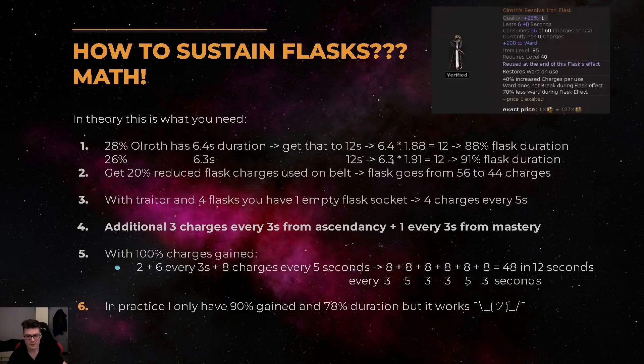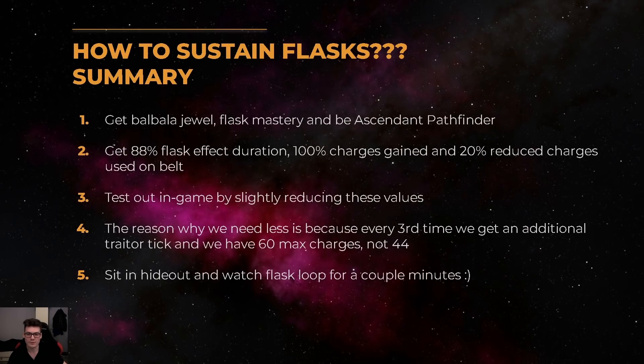In the fifth step down here I try to visualize how it actually works: every 3 seconds we get 8 charges, and every 5 seconds we get 8 charges as well, which leads to 48 charges in 12 seconds — so we can sustain the flask. We are also reducing the flask charges used from 56 to 44. In practice you won't quite need exactly 100% flask charges gained and 90% duration, since the Traitor triggers every 5 seconds and doesn't perfectly overlap with the 12 second duration, so every 3rd cycle you get more charges than you need. What I'd recommend is getting to about 100% charges gained and 90% flask duration, then popping your flask in your hideout and checking that the loop keeps working.